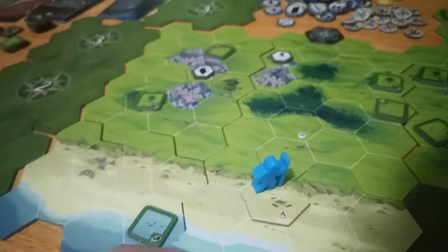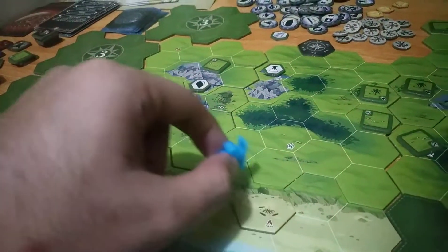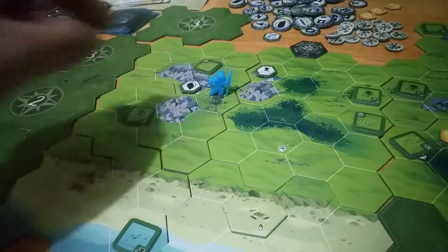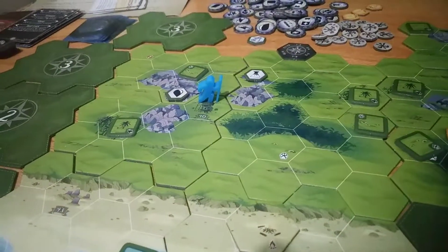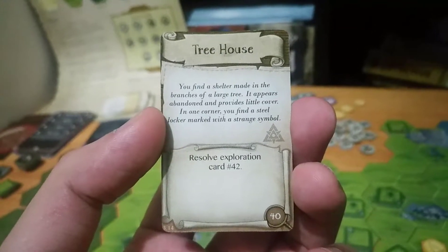Let's go — spend one stamina. We are now down to nine stamina and we can move four spaces: one, two, three, four — exactly at that landmark. Now I'm going to do an investigate action on that landmark, and it's a tree house.